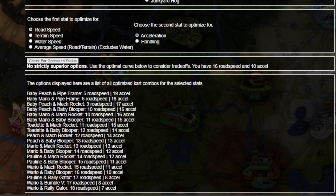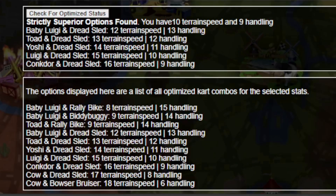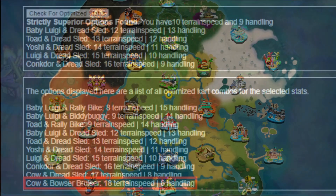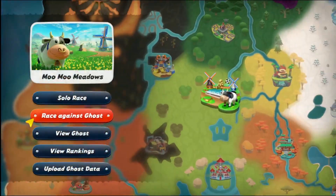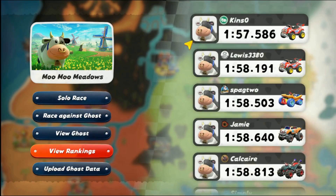Perhaps we're getting ready to time trial a map that's all dirt. We won't need acceleration in solo mode, so let's focus on terrain speed and handling. The Wario/Blooper combo isn't looking too hot — several kart combinations have higher speed and handling. But what's that down at the edge of the Parido Frontier? Cow in the Bowser Bruiser. If we look at the time trial world records for Moo Moo Meadows, the top scores are dominated by identical combinations.